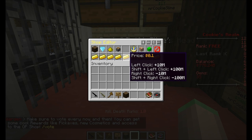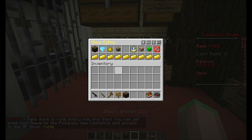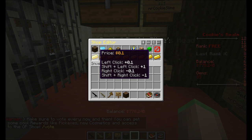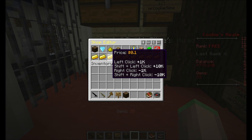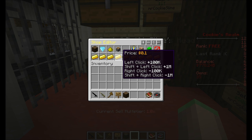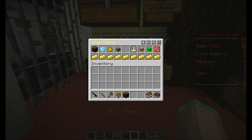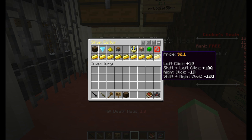You can also change the price in here. There are buttons for plus 0.1, plus 1, plus 10, plus 100, plus 1,000, plus 10,000, plus 100,000, plus a million, plus 10 million, plus 100 million, and so on — up to ten quadrillion. Same options for minus. I think that's enough.